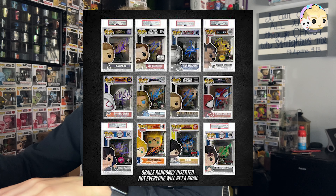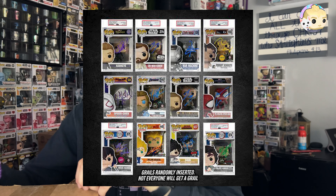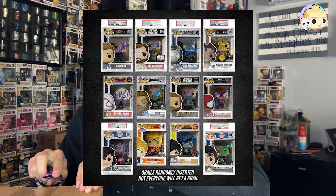Some of the top hits in this signatures box are Obi-Wan Kenobi, Inosuke, Tanjiro, Spider-Gwen — there are a lot of really, really good hits. So hopefully we're able to get one of those. There are two signed pops in here, so let's hope for the best.